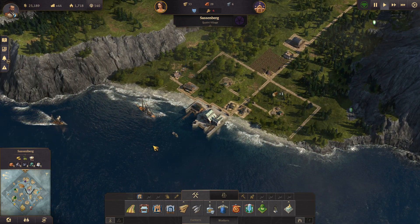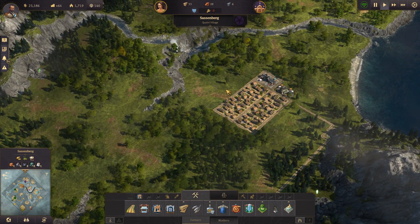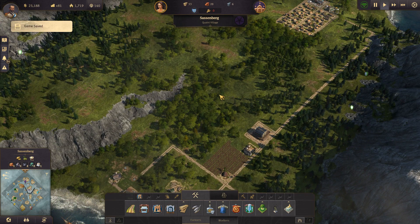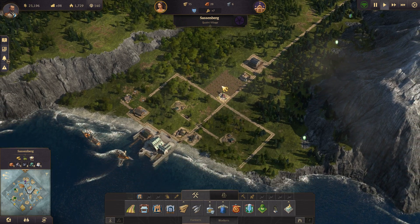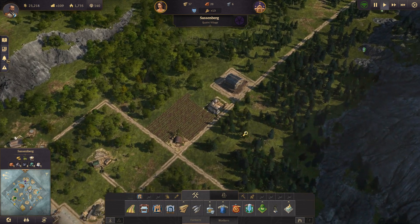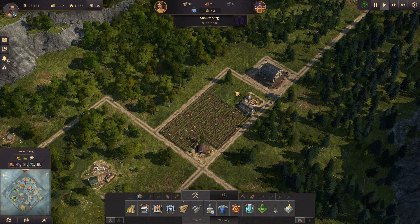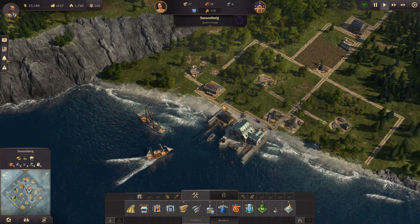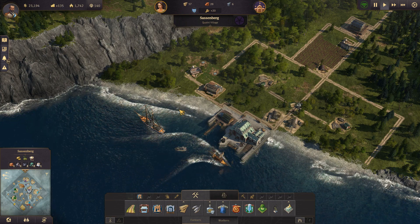Something I really like about Anno 1800 is that in Anno 1404 you did not need to have workers on an island in order to make anything - it kind of magically happened and that didn't really make sense. This makes so much more sense. However, it also makes things more difficult because we have many more people requiring attention, and we can have multiple shortages on multiple different islands - it's going to be much harder to keep an eye on everything.